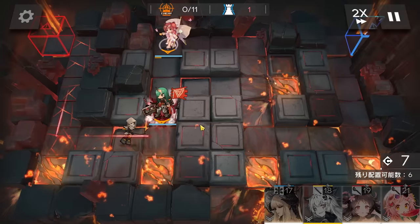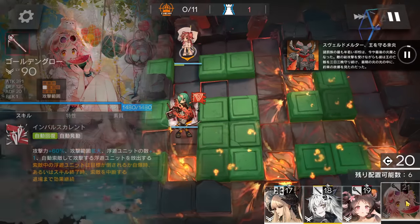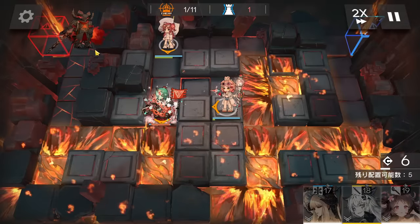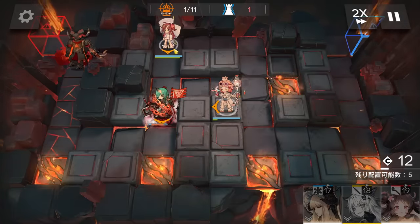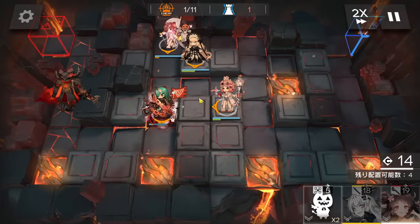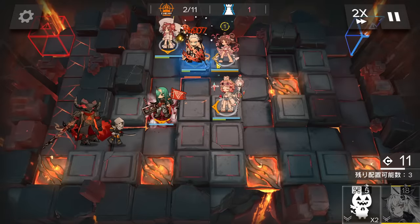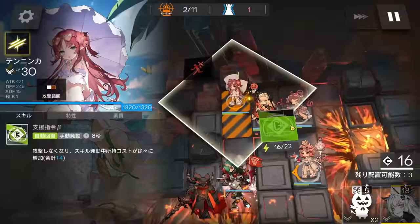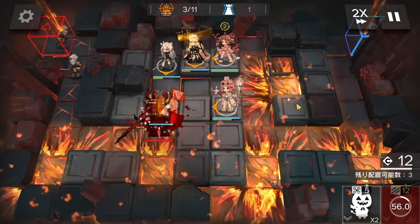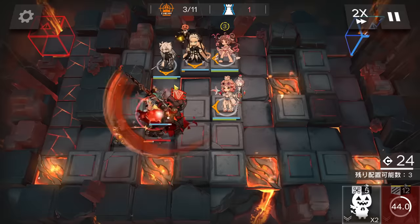Then immediately deploy Hoshi. If you want, you can bring Shining as well. After the boss uses the ceiling skill, deploy Golden Glow — remember to let the boss use the ceiling skill first, because the boss will use it globally on the last operator you deployed. Then keep getting DP, deploy Nightingale face on bottom side, wait for the boss to use the ceiling skill on Nightingale, and then deploy Aya to destroy the seal. Once you have enough DP, deploy Lapland face on bottom side.